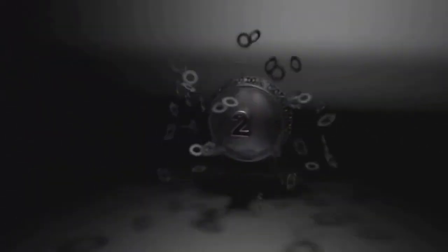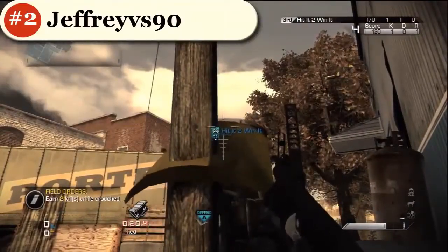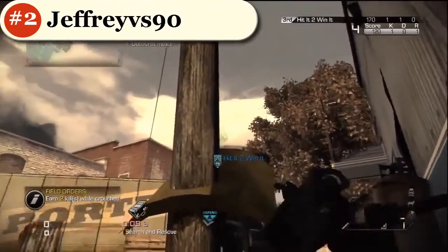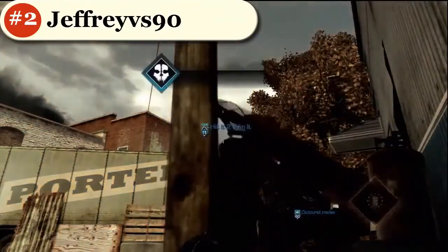Alright, coming in at number 2, looks like we got Jeffrey BS90 on the map Warhawk with this beautiful bomb defend off the back of his teammate's riot shield. Let's check it out here. Waits for his motion sensor to go off. Beautiful idea. And gets the guy — it's just an incredible shot, Jeffrey. Very nice dude, very creative, very nice.